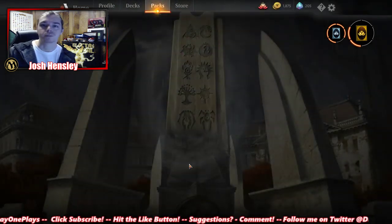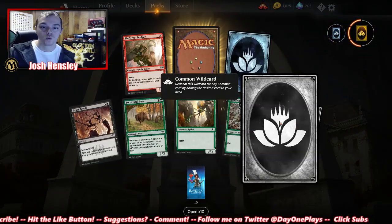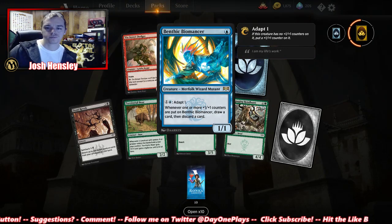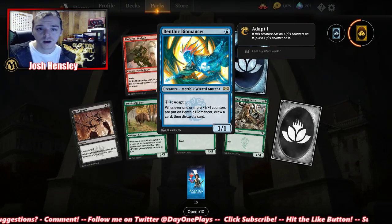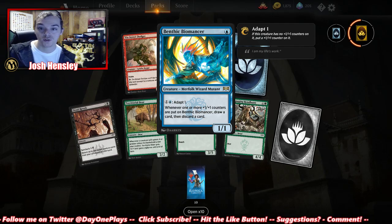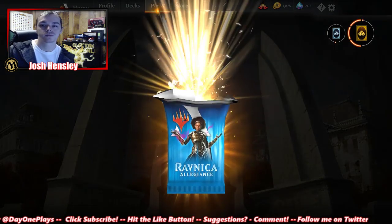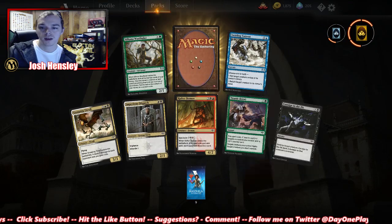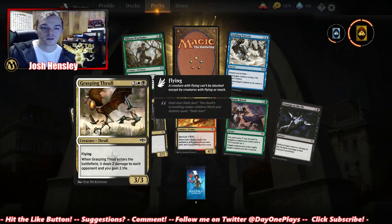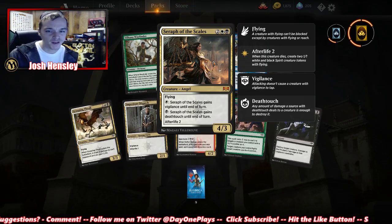Revival Revenge again. More uncommon wild cards. Merfolk — Benthic Biomancer. Whenever one or more +1/+1 counters are put on it, draw a card, then discard a card — could be good. Cosign to the Pit, Titanic Brawl, Rafter Demon. Another Mythic: Seraph of the Scales — I think we already got that one, though. We did.